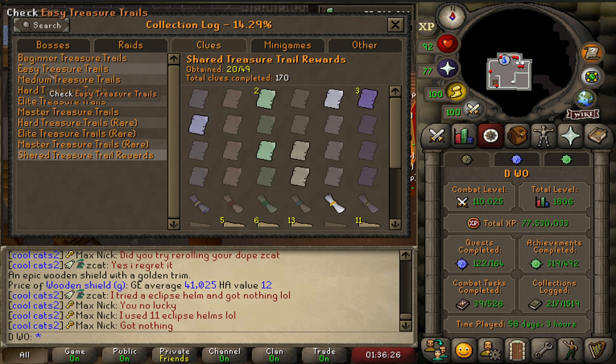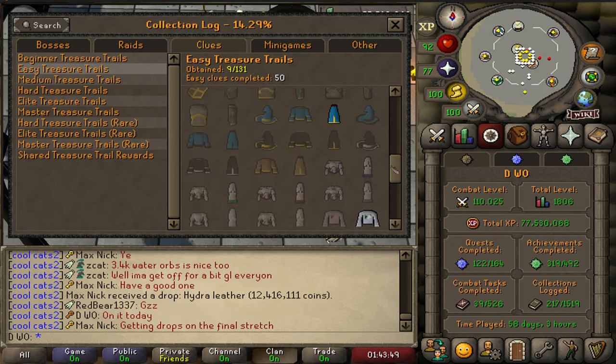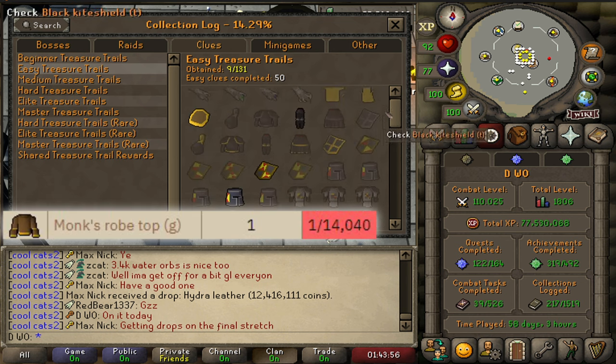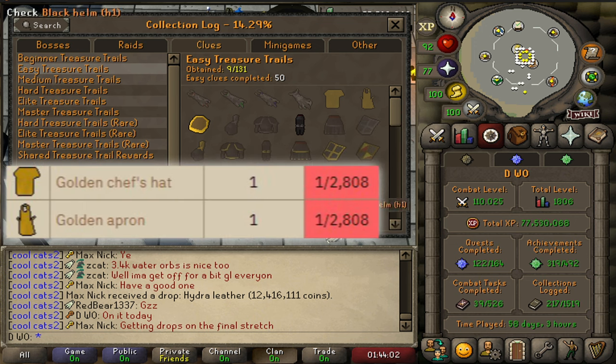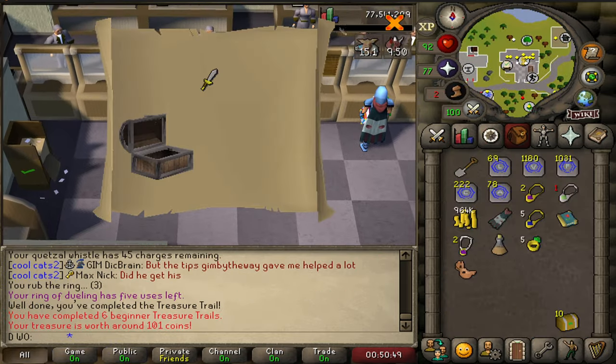Hopefully we won't see the shared table stuff next time. We're still only 9 items into 50 for the easy clues, but these three are some of the rarest. The capes are really rare as well, so it's good to get one done. The rarest thing in here is actually the monk's robe — about 1 in 14k. Then it's the capes, then these two items. I'll try my luck with 10 more easies and a beginner — though there's never anything good in beginners.